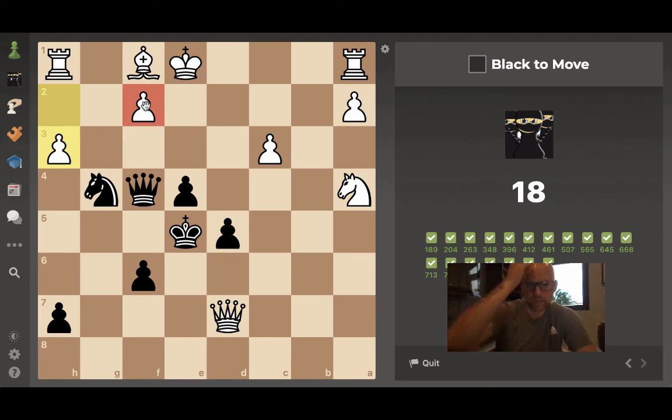Right away we see the tender f2 square — mate in three. Queen takes f2 check, king has one escape square, moves to d1. Then knight e3 check, king has one escape square over to c1, and then queen to c2 — checkmate. I think that's all she wrote.